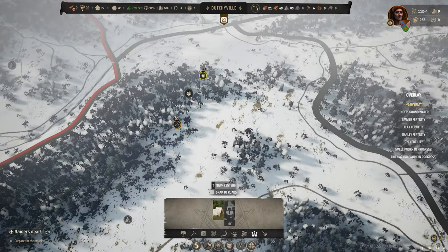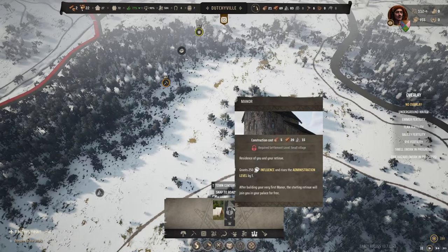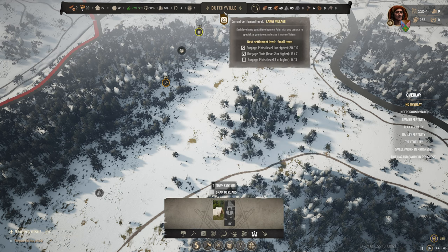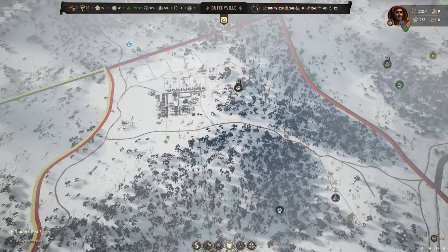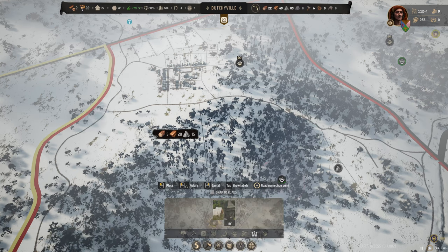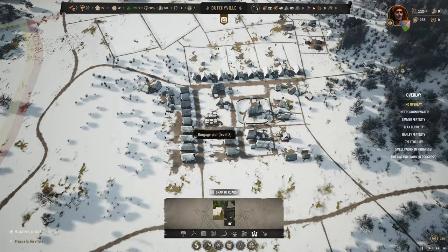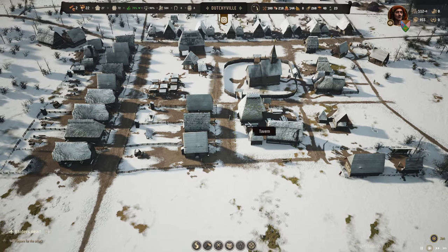We should claim this region because we have so much iron over here. We can only make a manor when we are a small village, but I am a large village. Oh, I can build it but it's just grayed out. We are going to build a manor in the next episode - that will get my public order up and I think we can tax people. That's going to be amazing.